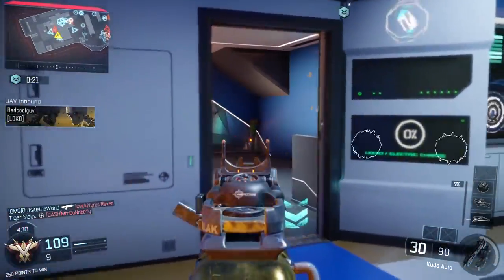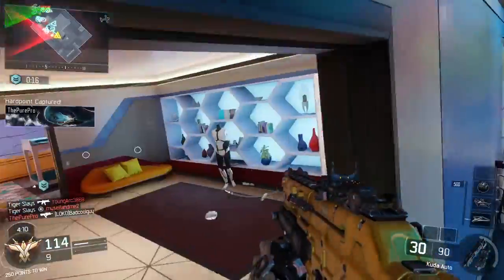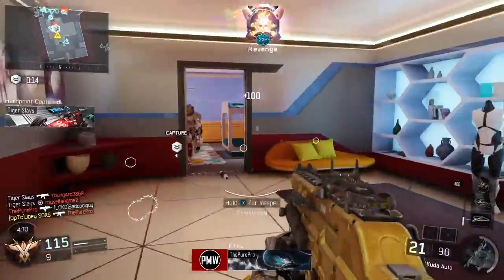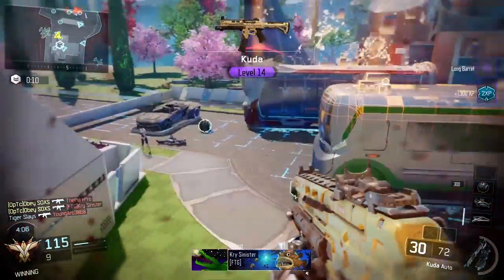I'd say stick to no rapid fire because the Kuda is already pretty fast — it beats the Razorback either way. But it's never gonna be as fast as the Vesper, the fastest firing SMG.